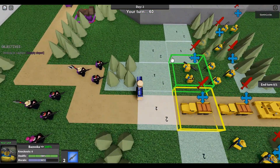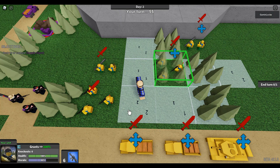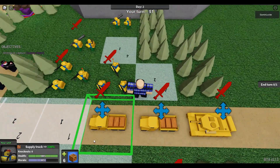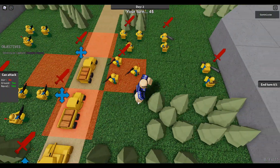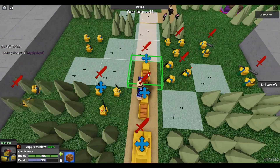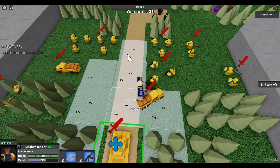Now we're just going to move these guys around. The trucks - what you can do is you can attack people, but then it would heal them instead, and resupply their guns. They're quite vulnerable, so you don't exactly want them to just go out there. We'll just move them here and end our turn.